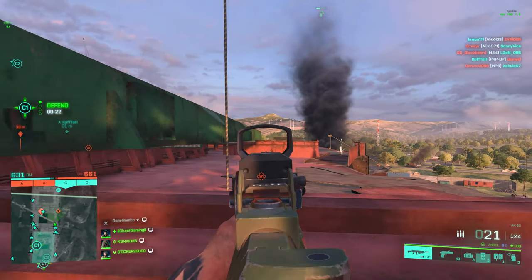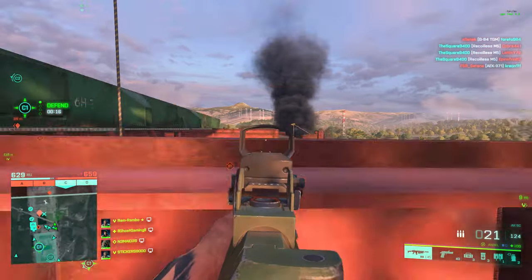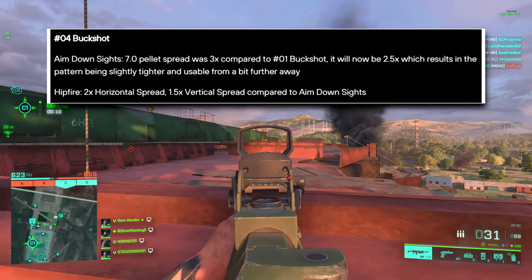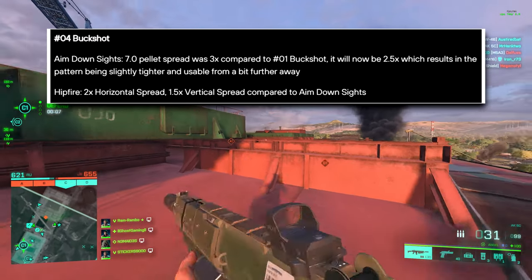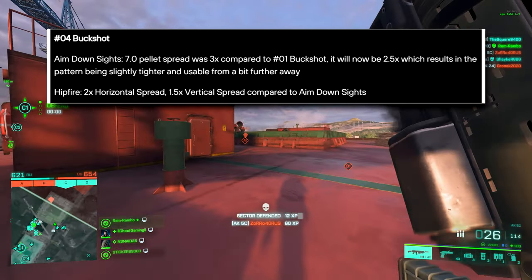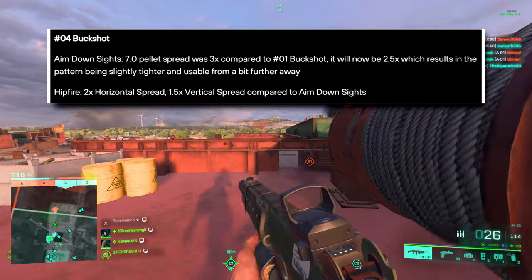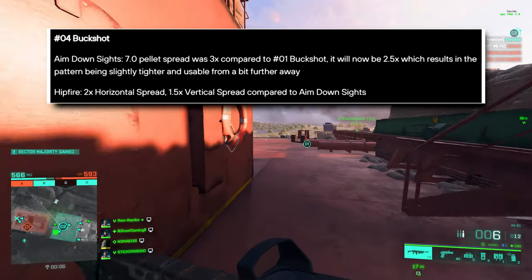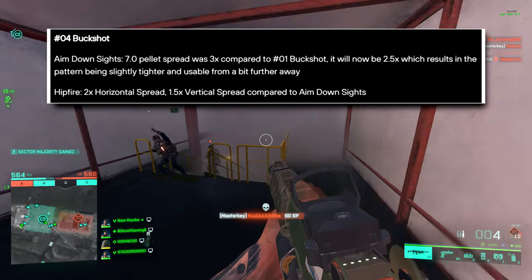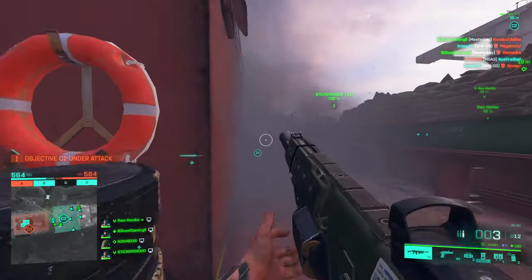Pellet spread has been adjusted in both hipfire and aiming down sights. Pellet spread will be tighter whilst aiming down sights — in most cases the same spread as the previous update — but when shooting from the hip, pellet spread will be higher. For the MCS-880, which many of us have been using on Redacted, the number four buckshot aiming down sights goes from 3x the spread of number one buckshot in 7.0 down to 2.5x, making the pattern slightly tighter. But hipfire will now have two times the horizontal spread and 1.5 times the vertical spread compared to aiming down sights.